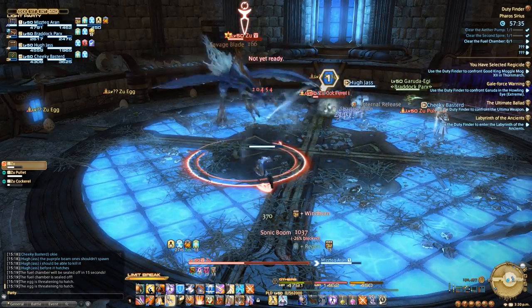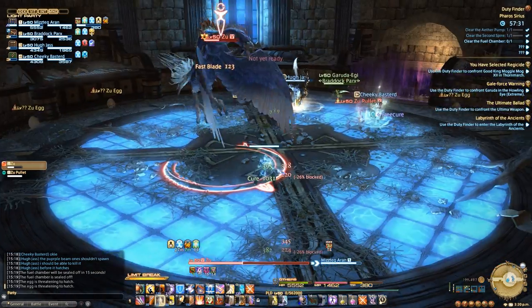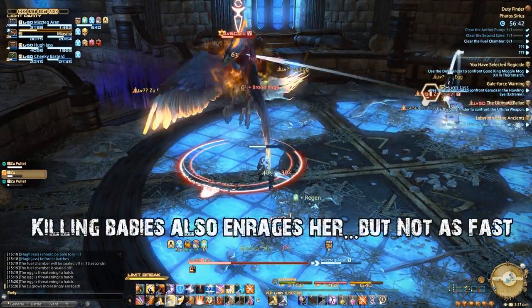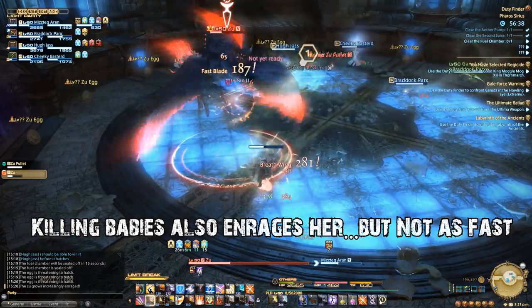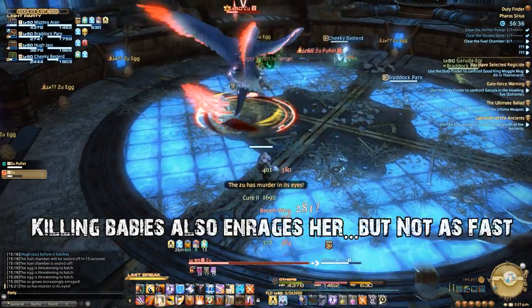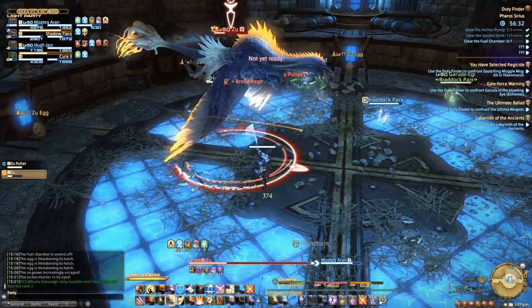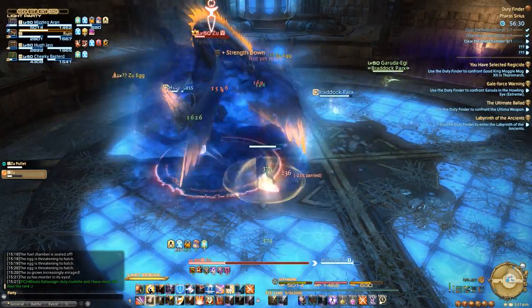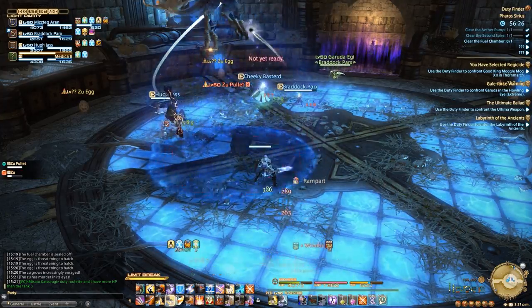It would make sense to kill all eggs at the beginning so you don't have to deal with any ads spawning at all. However, for every egg that you kill, the Zuu gains an 8-stack of an enrage buff. If the stack gets over 16, the damage will be too much to handle and you will probably die. Assign one DPS to handle killing one or two eggs per cycle and kill the rest of the ad spawns after. It's a little easier to handle a bunch of small ads than trying to heal through an enraged Zuu.